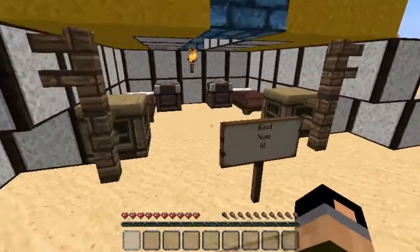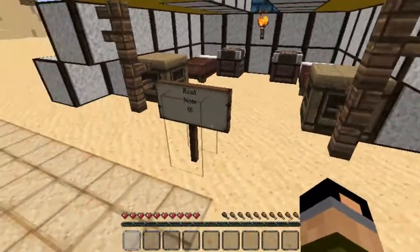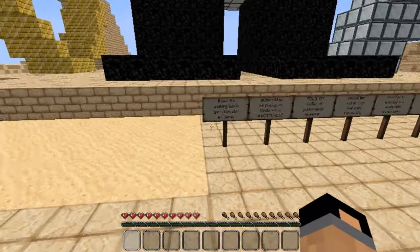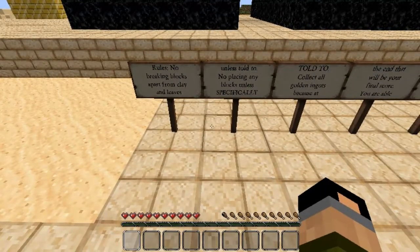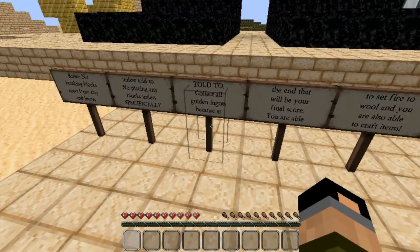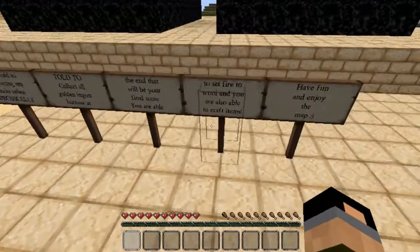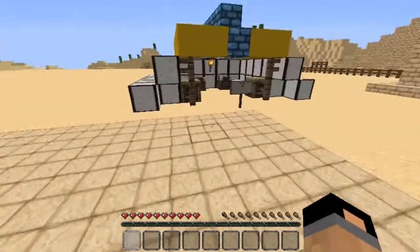I'm going to show you guys this map. It is a bit old, but who cares — it's a great map. So this map does come with some notes. Rules: no breaking blocks apart from clay and leaves unless told to, no placing any blocks unless specifically told to. Collect all golden ingots because at the end there will be a final score. You are able to set fire to wool and you are also able to craft items. Have fun and enjoy the map.